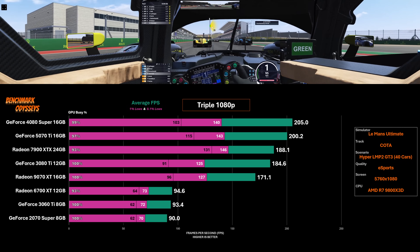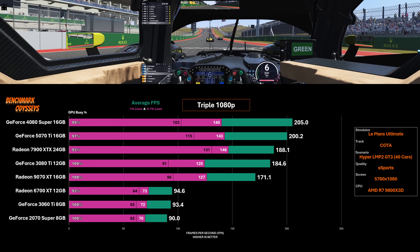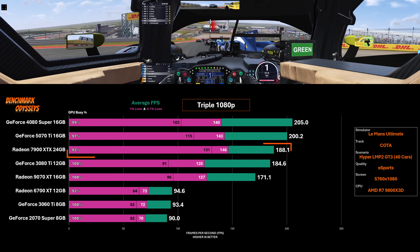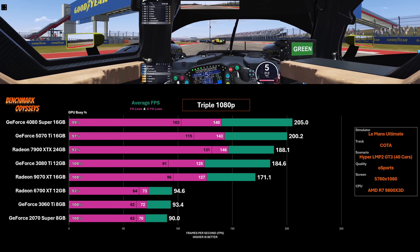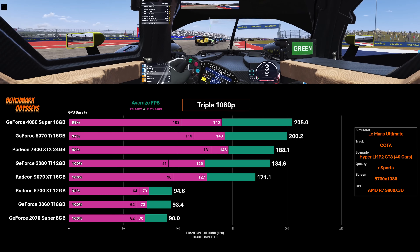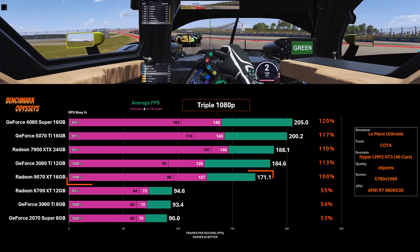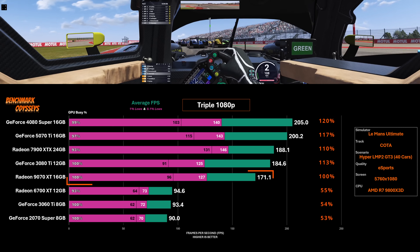Now let's look at triple screen performance, starting with 1080p. In order to get the most out of the GeForce cards I had to use Nvidia Surround — I'll talk about that later. We're seeing the 4080 Super lead the chart at 205 FPS, essentially tied with the 5070 Ti, at about 9% faster than the 7900 XTX. The 1% lows are all similar between these top three cards. When we focus on the ASUS Prime 9070 XT, this new Radeon card is within 10–20% of the fastest cards in this chart, and is almost double the performance of previous generation cards.